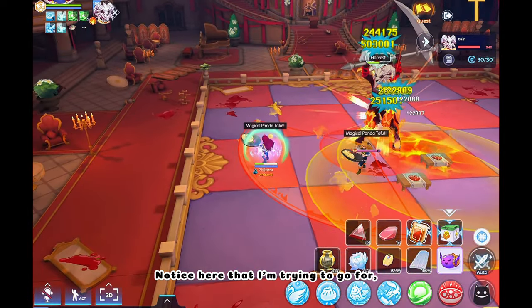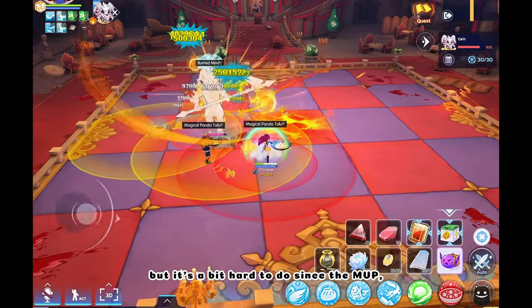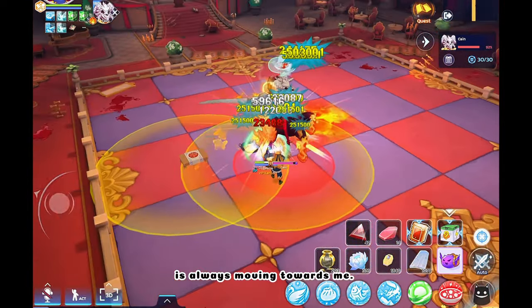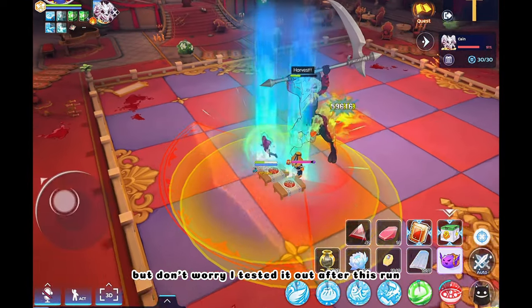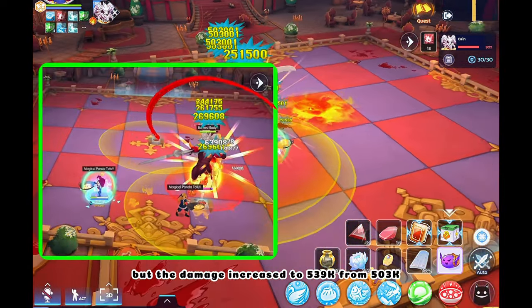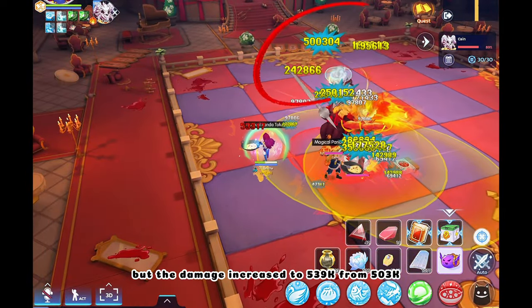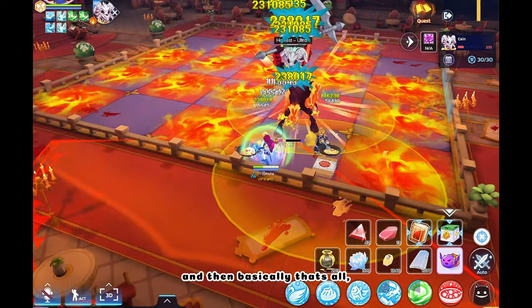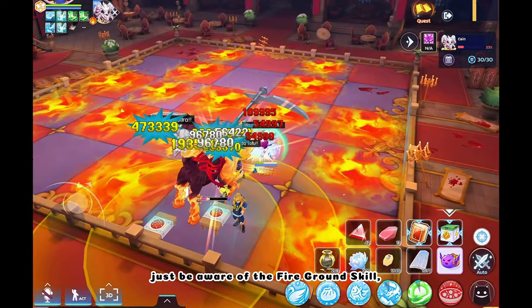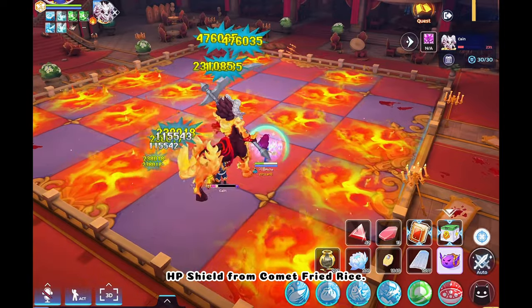Notice here that I'm trying to go for max range for the Transmission Rune, but it's a bit hard to do since the MVP is always moving towards me. But don't worry, I tested it out after this run. It turns out you need to be very far from the MVP, but the damage increased to 539k from 503k. Basically that's all — just be aware of the fire ground skill and move away from it.